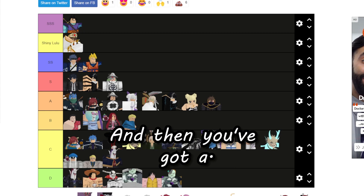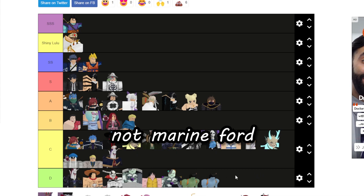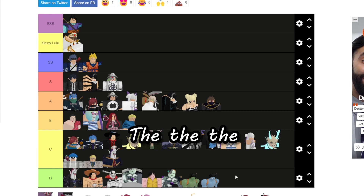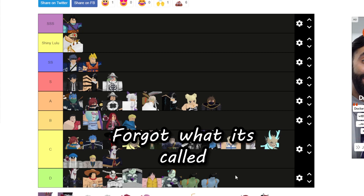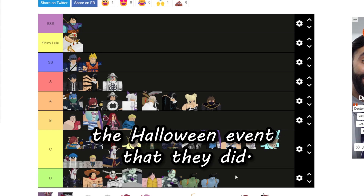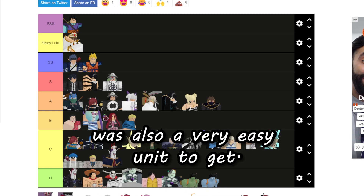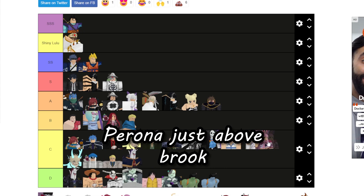You've got the Monstrous Luffy from Marineford, and then the one from the Halloween event they did — he's not really crazy and was a very easy unit to get. Rhodo is just above Brook.